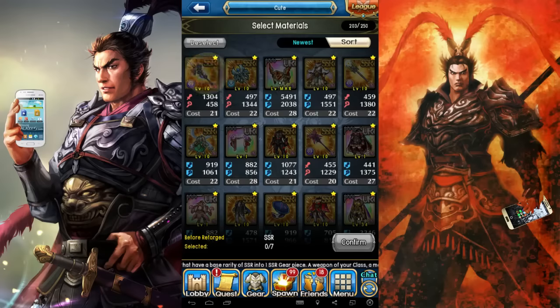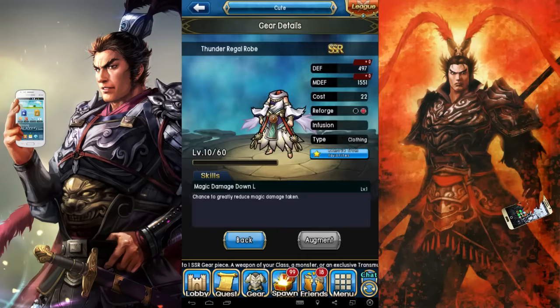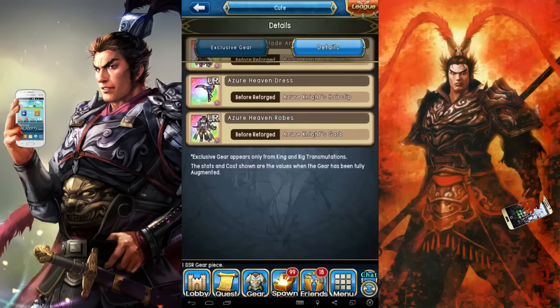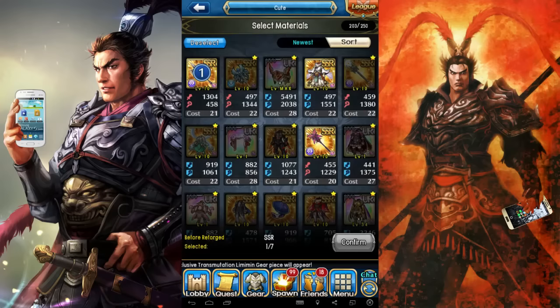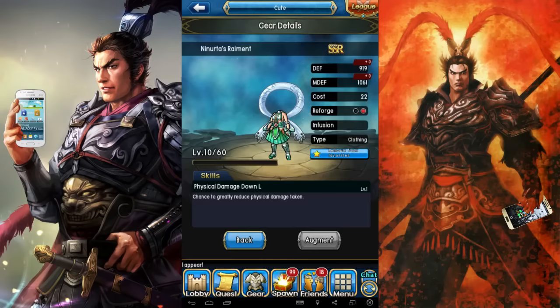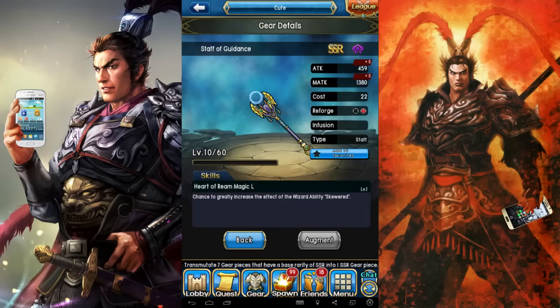Transmutation basically allows you to recycle your SSR items for another piece of SSR items, for a chance of obtaining these powerful 29 cost XXL Fatal Testament weapons and 35 dual cost Reflect Armors. But knowing my luck, I'll probably get nothing, because I have reasons to believe the rates for these things are as good as getting something good in Rare Spawn — which is non-existent!